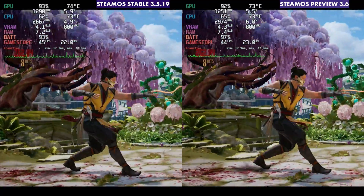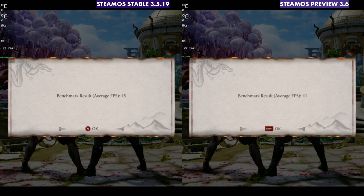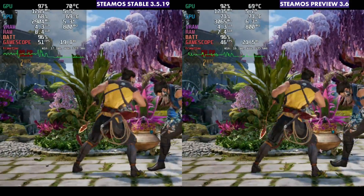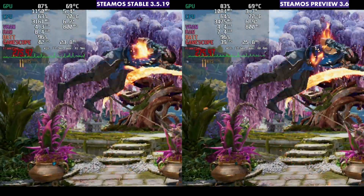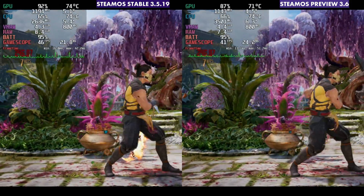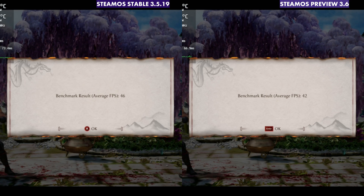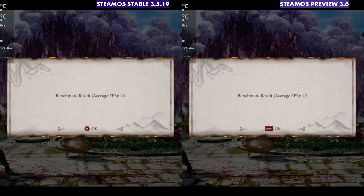Running Mortal Kombat 1 at native with no FSR, we wound up with 45 and 41 consistently — 4 FPS better on SteamOS Stable versus the 3.6. On FSR with quality, it was 46 and 42, the exact same 4 FPS difference. I ran that a lot of times as well.